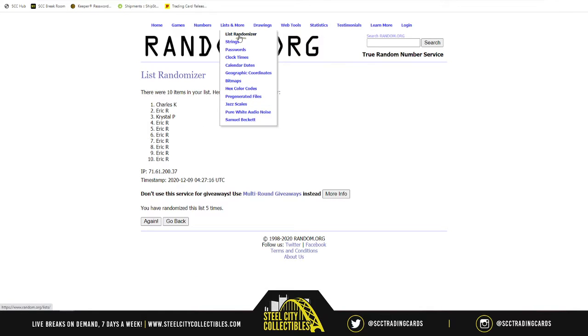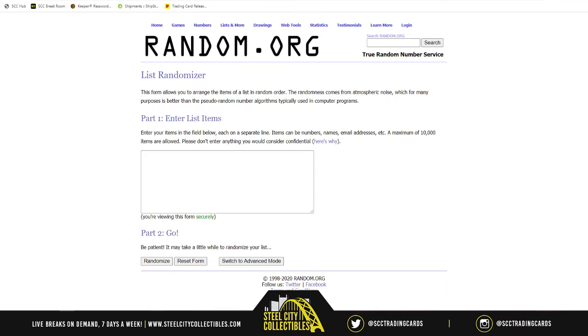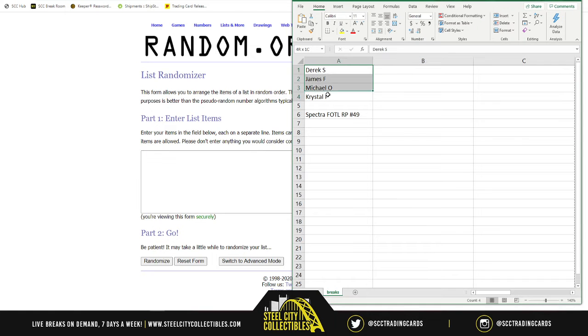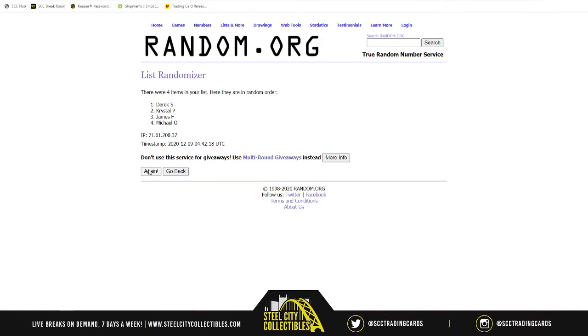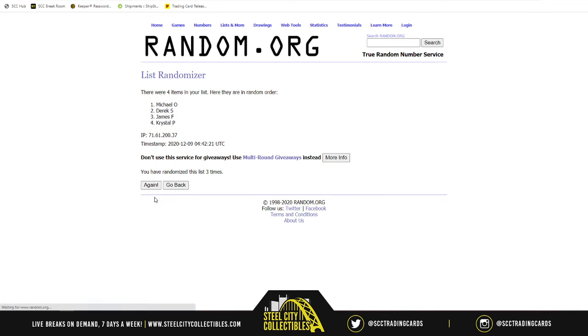With that being said, random.org for a new empty slate there, and we're going to take our names — five times. The first pack goes to none other than James. So you have James with the first one, Derek with the second, Michael with the third, and Crystal with the last pack.